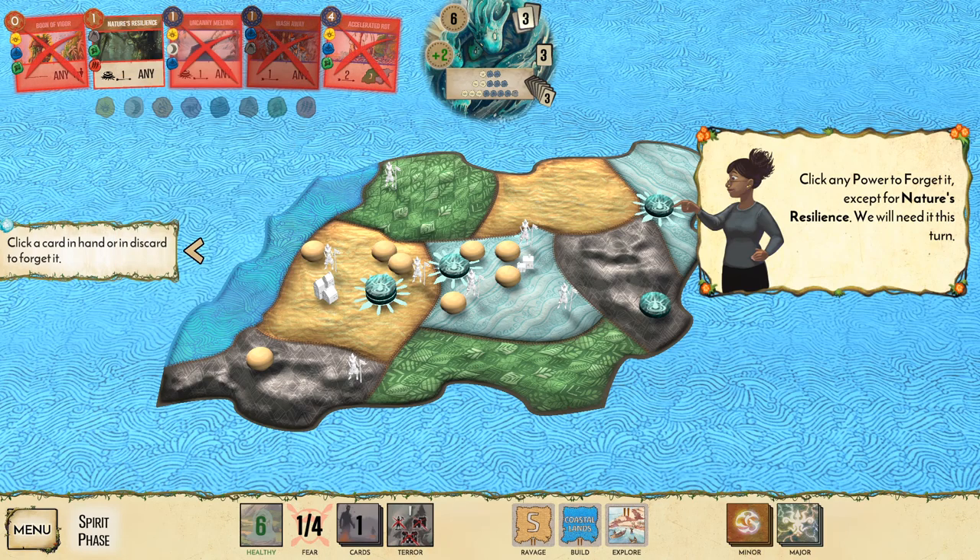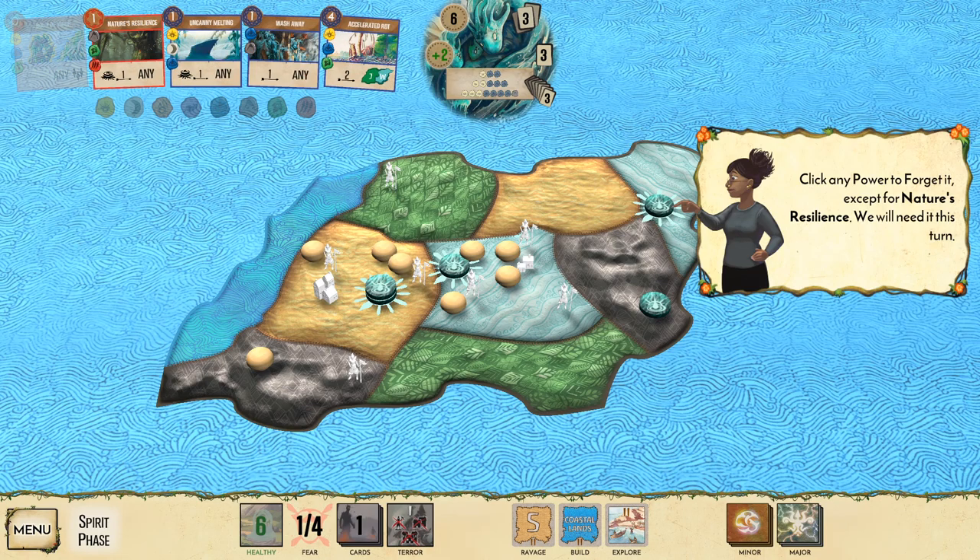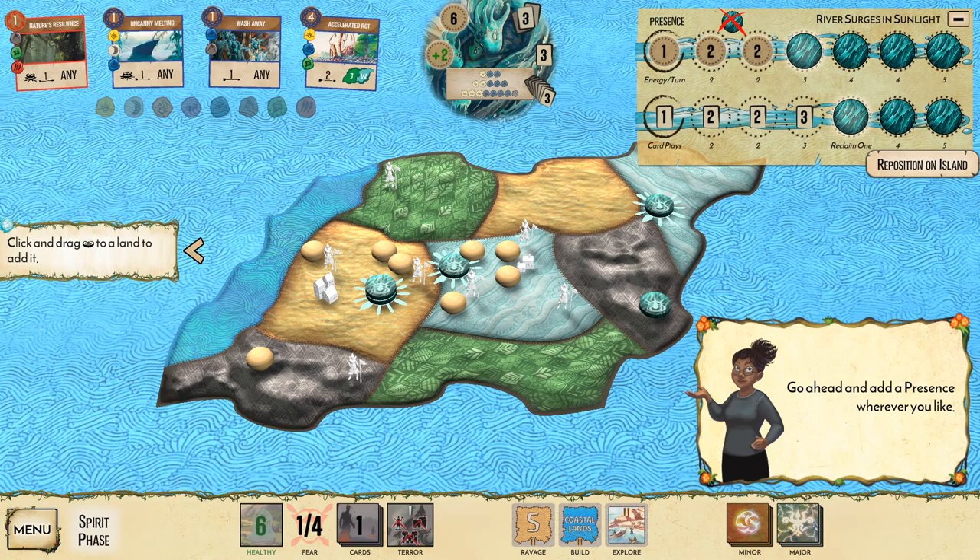Forgetting a power means you no longer have access to it. Click any power to forget it — except Nature's Resilience, which you'll need this turn. Let's forget Boon of Vigor. Add a presence wherever you like. The spirit panel tracks offer choices: revealing from the card play track gives four cards and lets you reclaim one; revealing from the energy track gives three energy per turn.